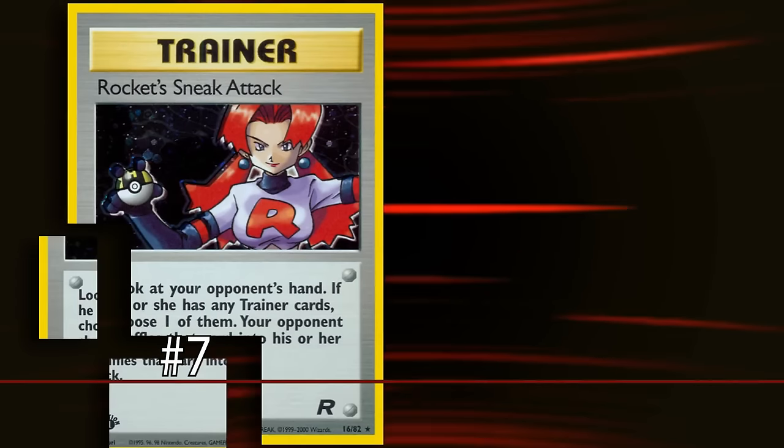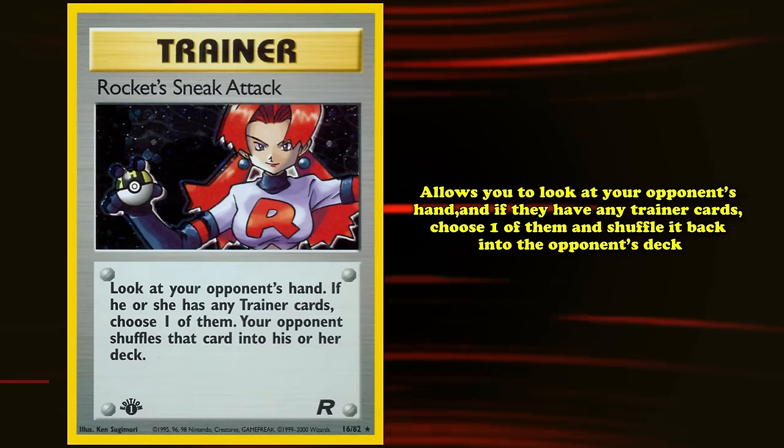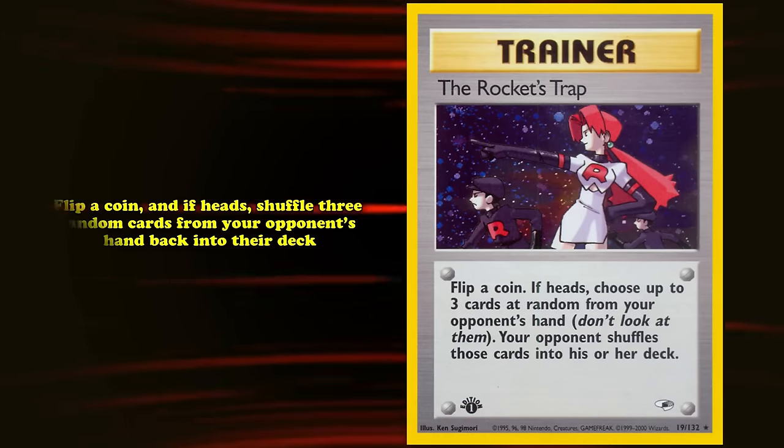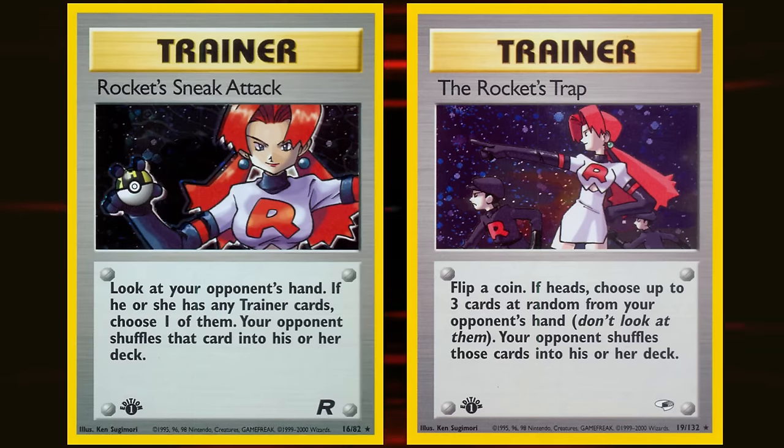At number 7 we have Rocket's Sneak Attack and Rocket's Trap. The former allows you to look at your opponent's hand and, if they have any trainer cards, choose one and shuffle it back into their deck. The latter has you flip a coin and, if heads, shuffle three random cards from your opponent's hand back into their deck. It's nearly impossible to talk about these two cards separately, as they usually show up together in the same hand-control strategies.